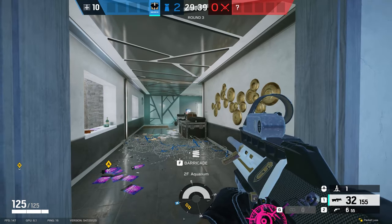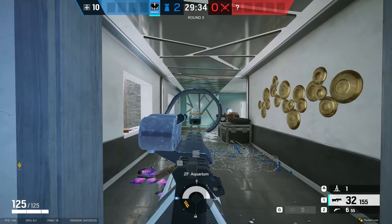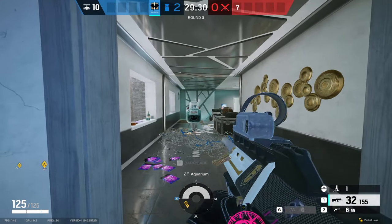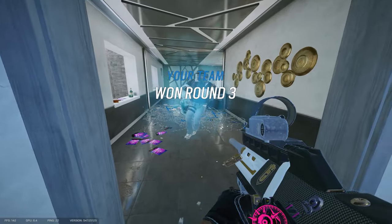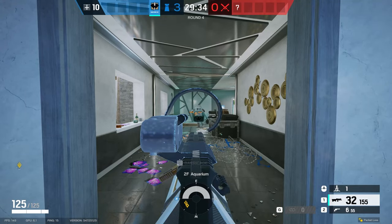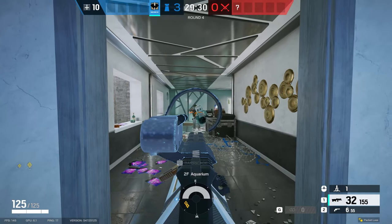An unusual interaction I've been using lately is electricity versus shields. I've been having people bring shields against me after halftime, so I've been bringing Cade with barbed wire. Some people have never been in an instance where they're playing a shield and hit electrified wire. The same thing will happen with electrified walls and deployable shields.